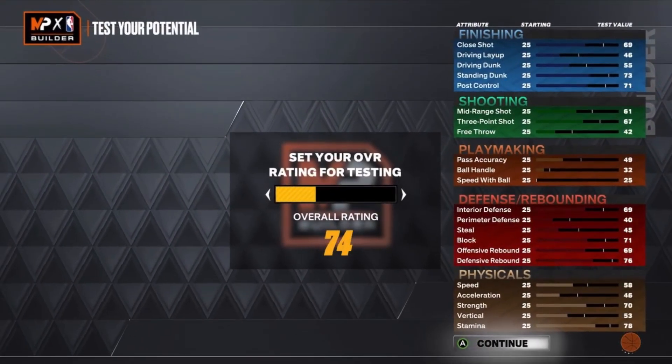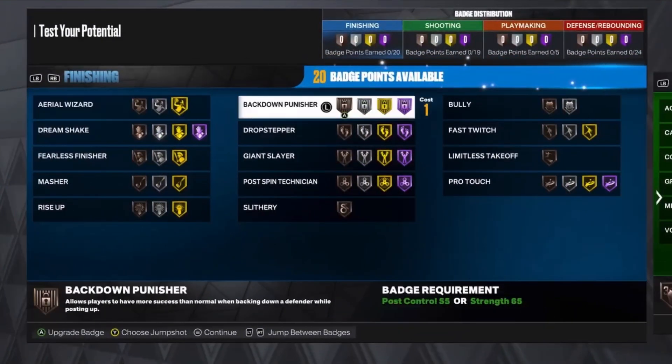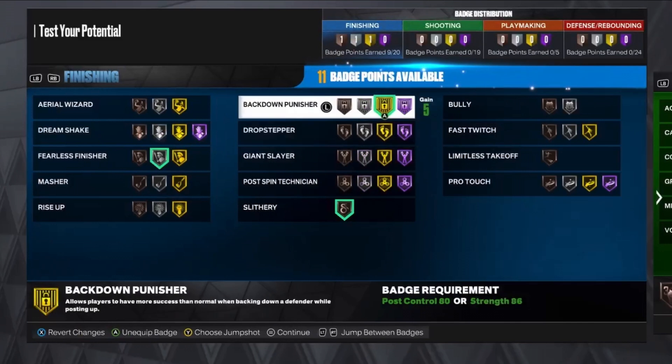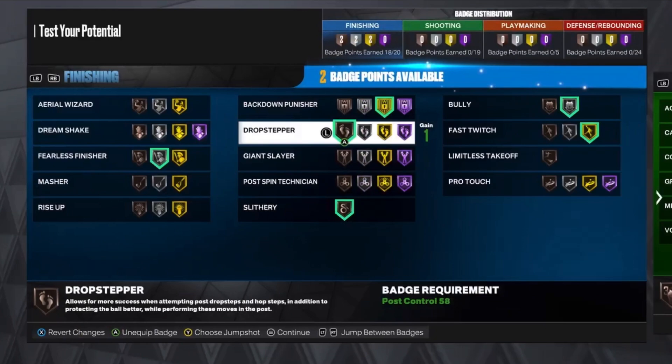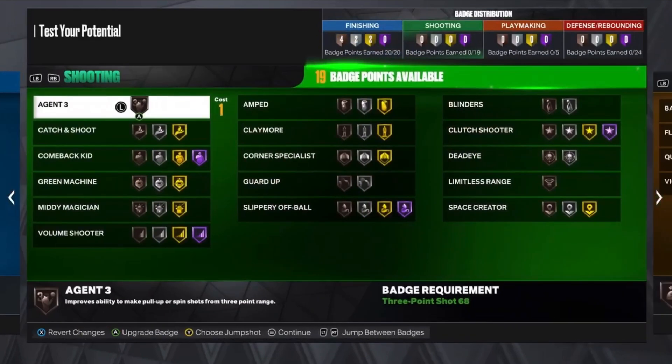Moving on to the badges — we get a lot of decent badges. Back Down Punisher on gold, Fearless Finisher, Slithery, Bully on silver, Post Spin on gold, Drop Stepper on bronze, Post Spin on bronze, and Masher on bronze as well.